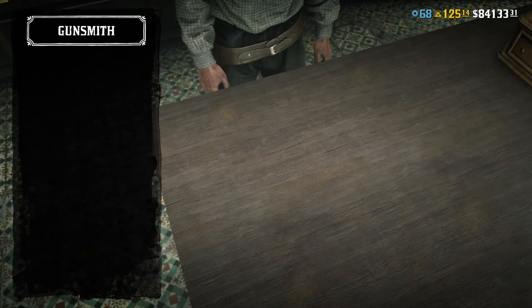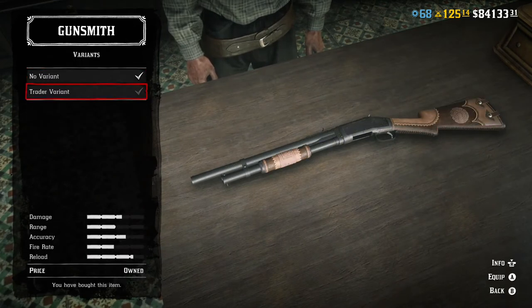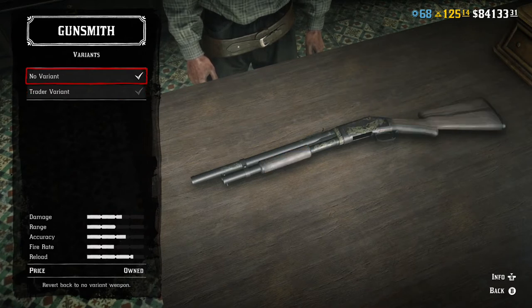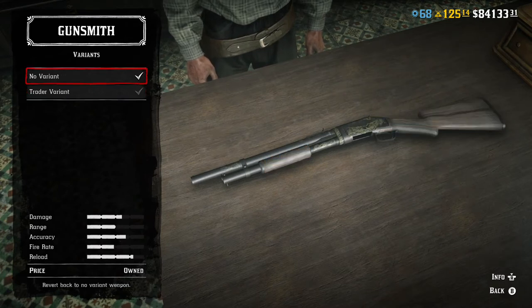Next is the Pump Action Shotgun — this is a gun I carry on me constantly. There is a variant of it, a trader variant. The difference between the trader variant and mine is the rifle barrel. Whenever you do a variant gun in the game, it will have less stat ability than if you were to make your own. I have a 5% increase in damage and range with the rifle barrel. The Pump Action Shotgun holds 5 rounds. You unlock it at level 5. It's $266. It does 61 damage, has a 47 fire rate, 37 accuracy, 35 range, and 60 on the reload.